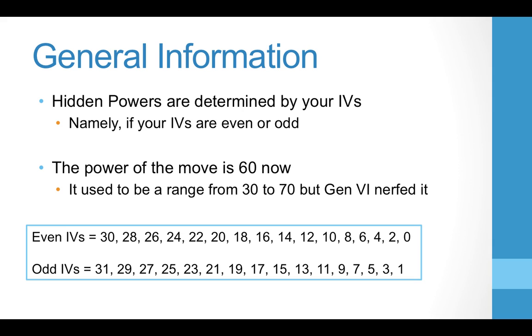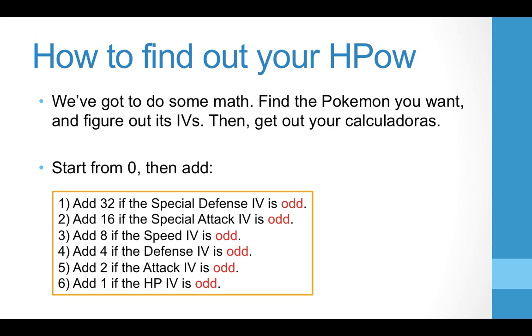The hidden power is determined by your IVs. In order to find out what your hidden power is, you start from 0, find all your IVs, and then add numbers according to whether that IV is odd. So if your Special Defense IV is odd, you'd add 32 to 0, giving you 32. Then if your Special Attack IV is odd, you'd add 16 more, and so on. That's how the number is generated, which tells you what kind of hidden power you'll have.